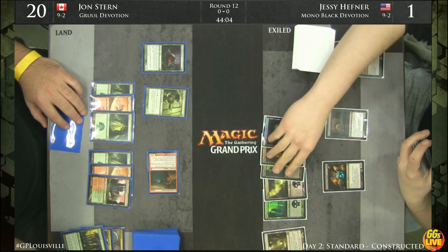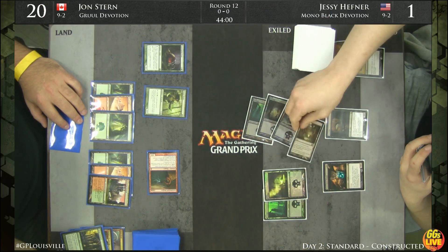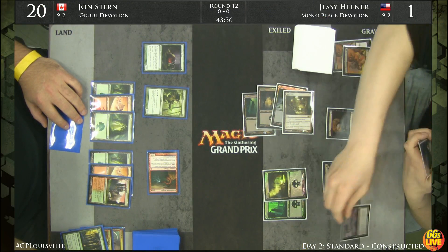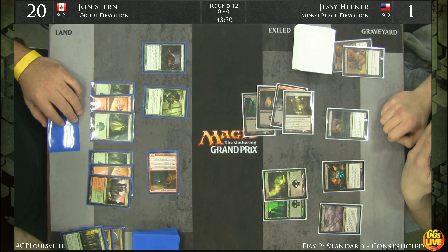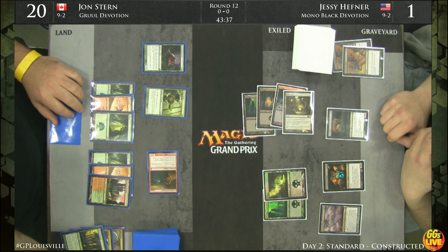Jesse is doing a little math. If he taps too many mana — basically if he leaves himself with only one mana up — then John can confidently fire off the Monstrosity. Here's a Whip of Erebos, and this is ultimately going to force John Stern's hand: he's going to have to fire off the Dragon and hope that it resolves.